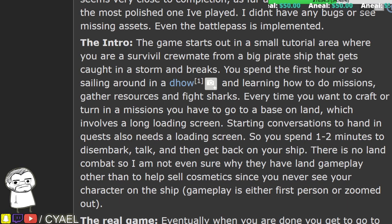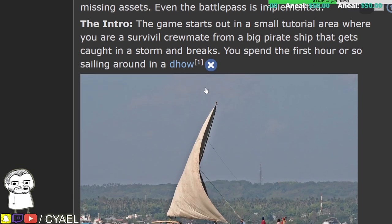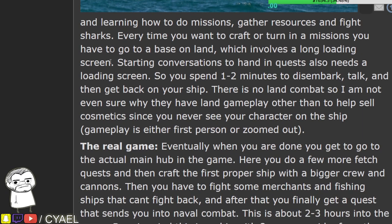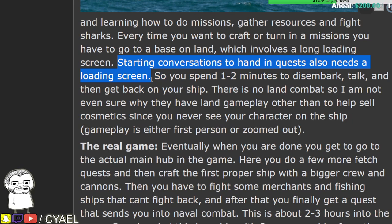You are a survival crewmate from a big pirate ship that gets caught in a storm and breaks. You spend the entire first hour or so sailing around in a dao, learning how to do missions, gather resources, and fight sharks. Every time you want to craft or turn in a mission, you have to go to a base on land, which involves a long loading screen.